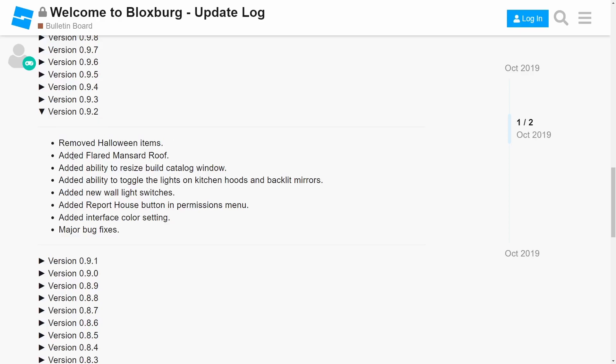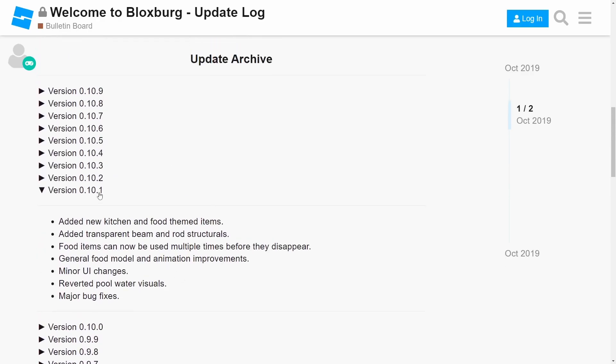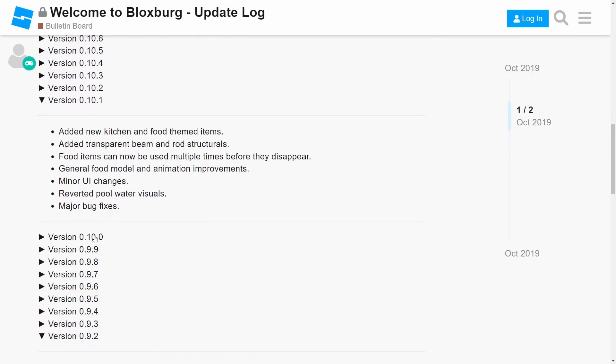In another update, they removed the Halloween items, advanced the roof system, added the ability to resize the build catalog, added the ability to toggle lights on kitchen hoods and black light mirrors, added new wall light switches, added report buttons and permission menus, and added interface color settings.